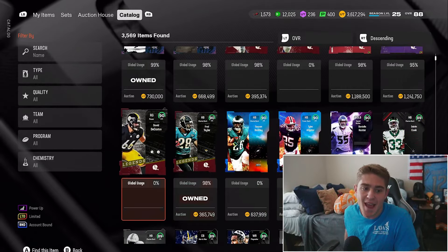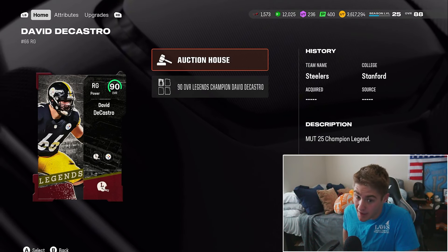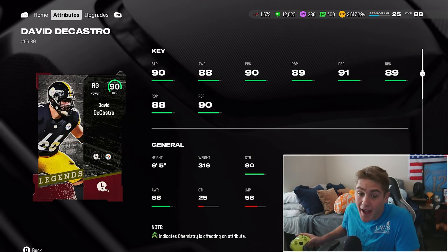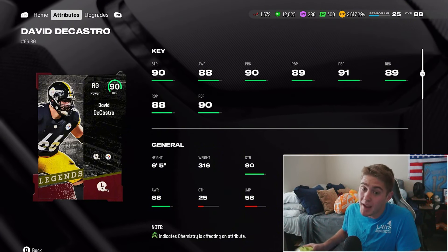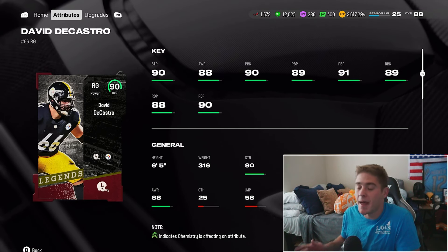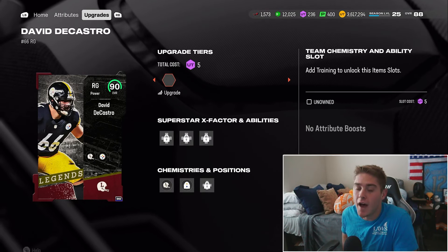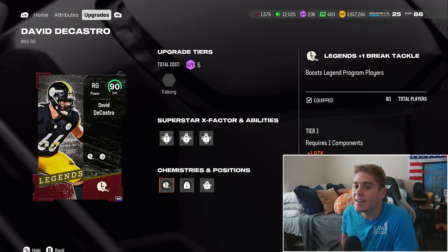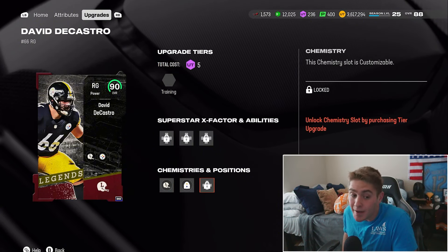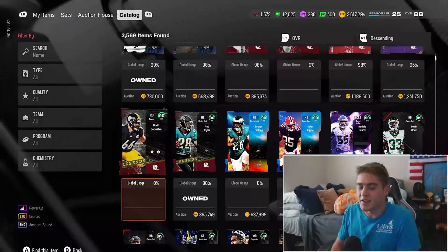Now, the last legend we got today is David DiCastro, a right guard. If you guys know me, picking a free offensive lineman with your legend tokens might be the play. This card looks really good — 6'5", 316 pounds. Not the flashiest play, but a legend right guard, 90 overall for free. I wouldn't go out there and spend like 600k on him. Taking a look at his stats: 90 strength, 90 pass block, and 89 run blocking. 6'5", 316 pounds, a big body. His legend boost for all legend players is plus one break tackle. A Pittsburgh Steelers-only legend can play left guard. You don't need to run abilities on your offensive line.